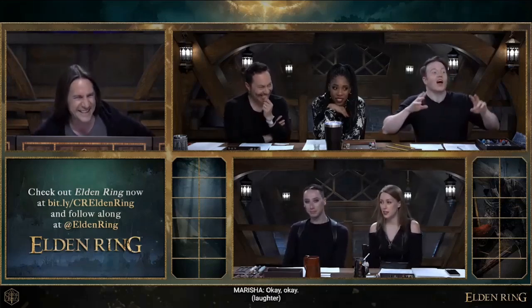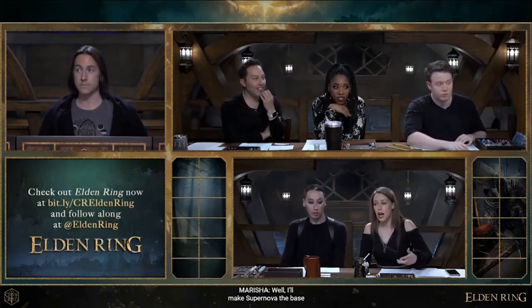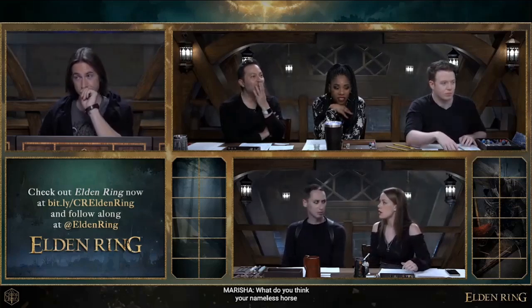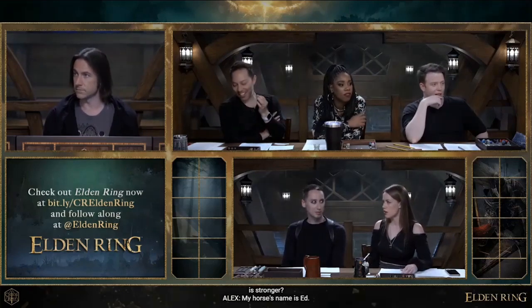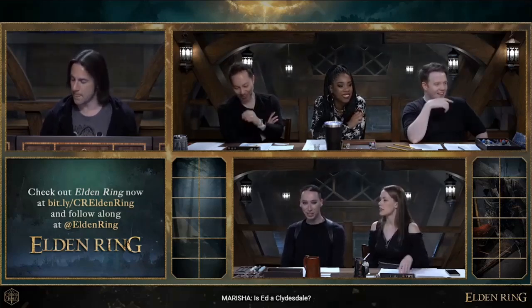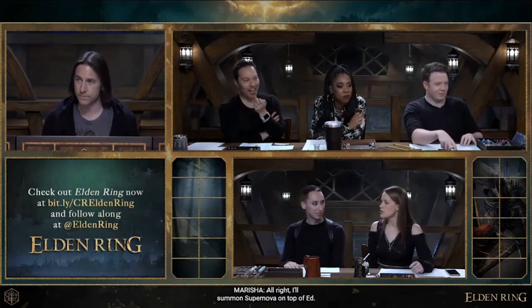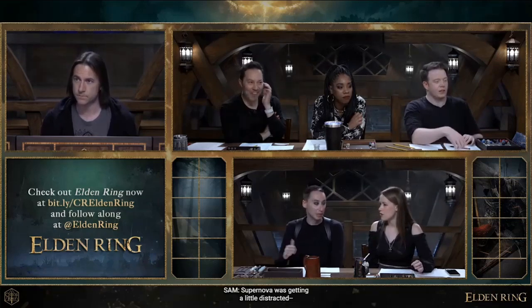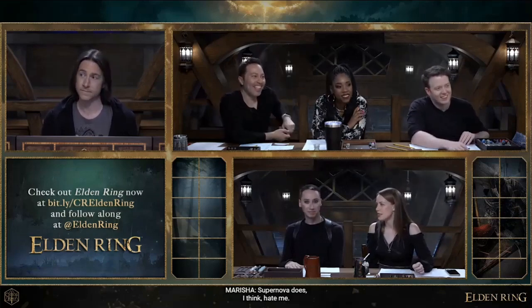Who's going first? I'll make Supernova the base of the first three horse stack. Your nameless horse? His name is Ed. You didn't even — four hooves, Ed. Is Ed like a Clydesdale? He's got four hooves, seems pretty stable. I'll summon Supernova on top of Ed. Supernova doesn't seem really keen to participate. Supernova was getting a little distracted before. Supernova does, I think, hate me.